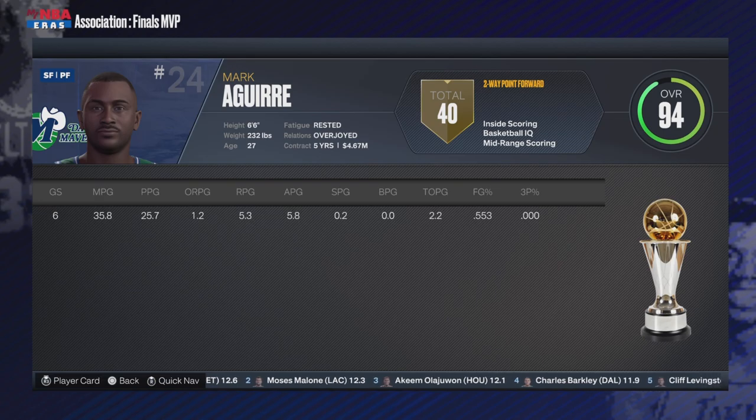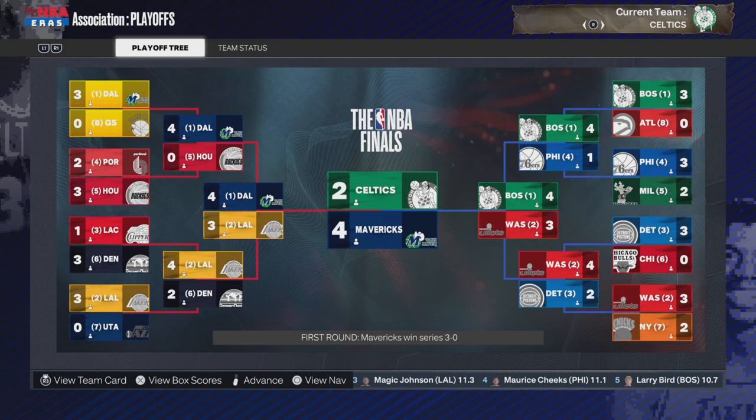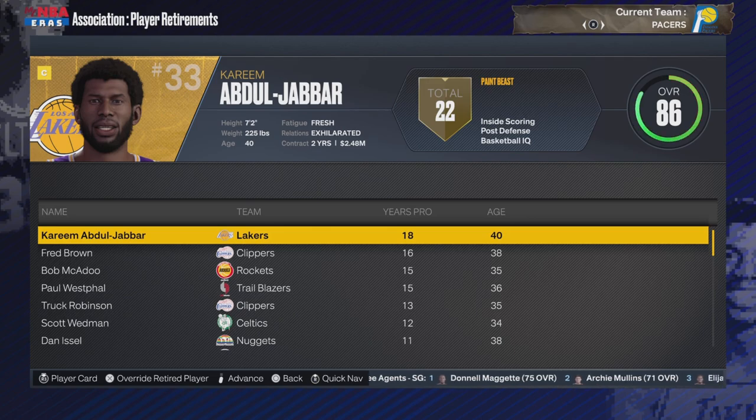Mark Aguirre is the Finals MVP — 25 points per game, five rebounds, five assists. Interesting to think: does Mark Aguirre still get traded to the Pistons in 89? Because in real life he got traded to the Pistons en route to them winning the 89 championship.